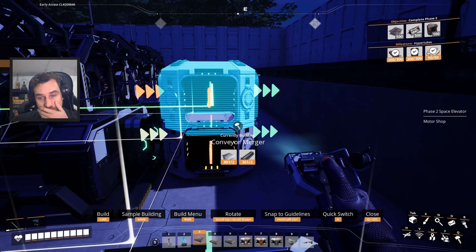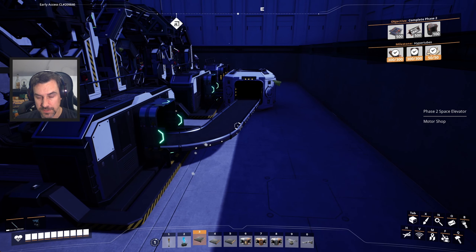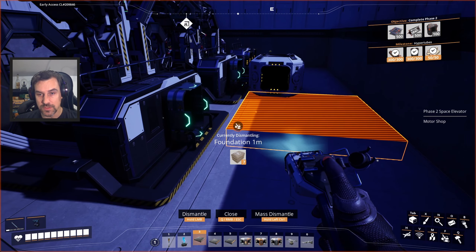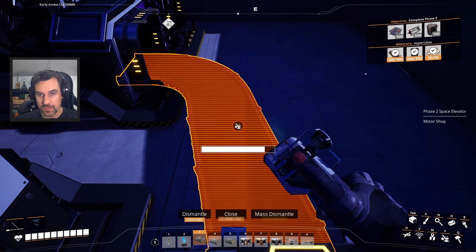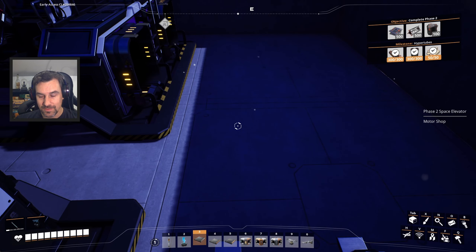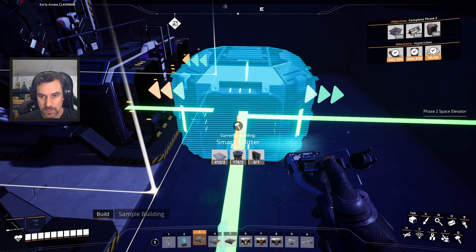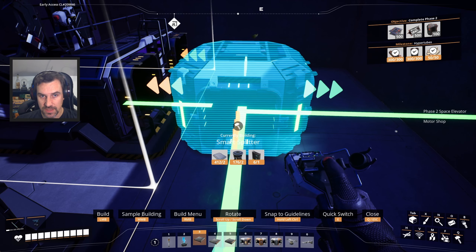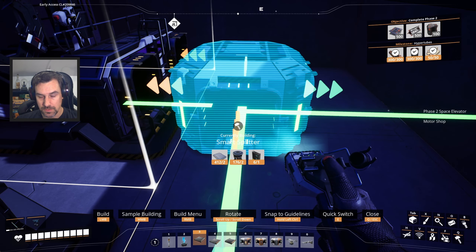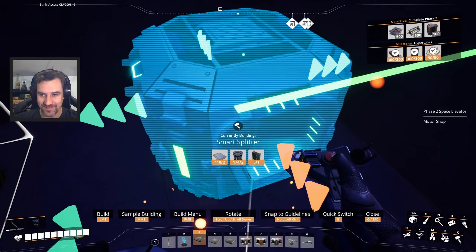These are gonna be my stators. Now, this is where I want to do things slightly different. Do I want to do things slightly different? I want to have smart splitters that prioritize the machine getting equipment. Oh, this is a super inefficient way to do this — but you know what? I'm committed. We've already started doing it, let's just keep going.